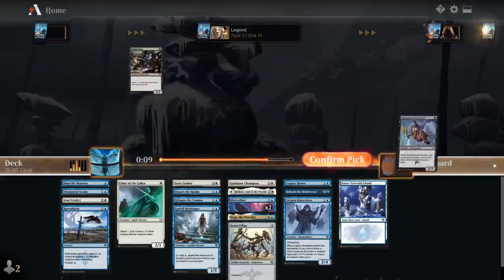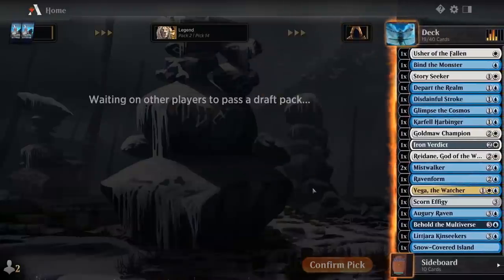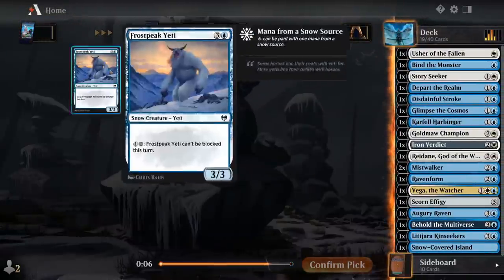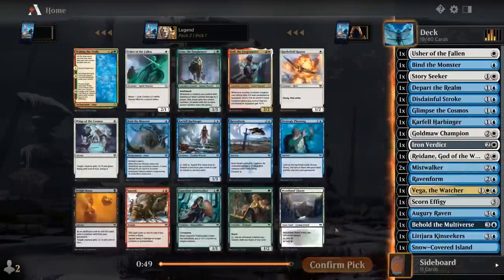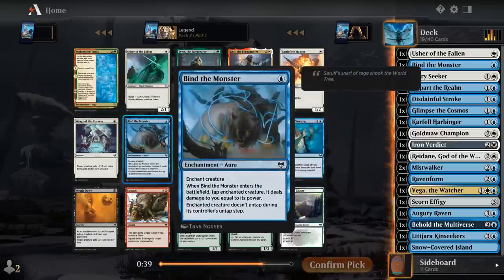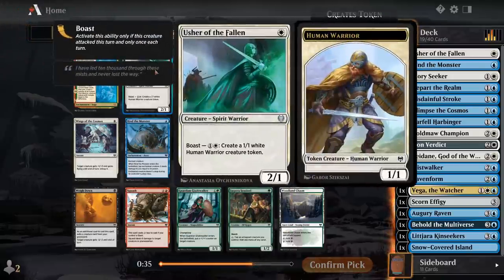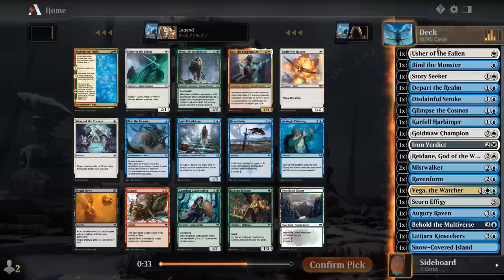Alright, last pack — let's see what we can get. Waking the Trolls is a rare. I don't really want a second Raven Form or a second Bind the Monster too badly. So it's like, take an Usher of the Fallen, which would be okay, or I can rare draft.